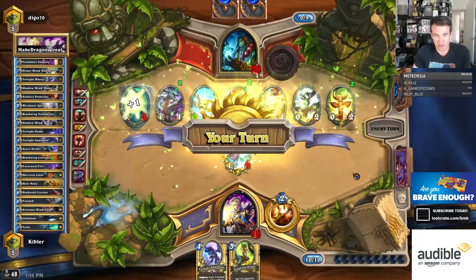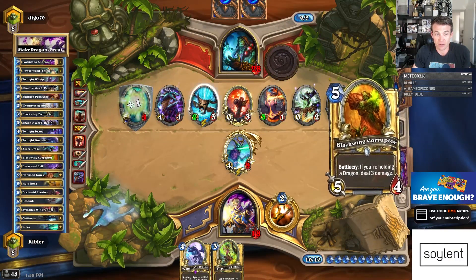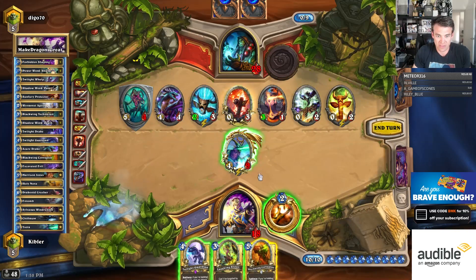And this Mana Tide Totem is wrecking me. Show it to me. Excavated Evil. Corrupter is not bad. I think it's better for me to kill this than it is to kill this.